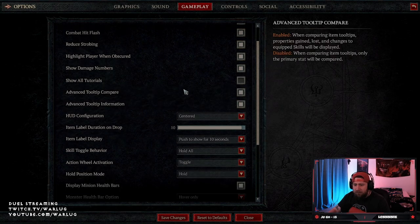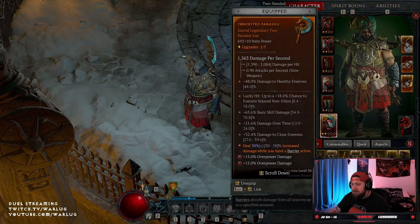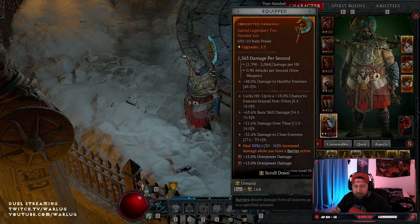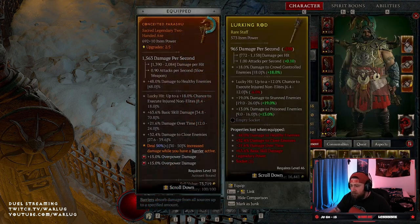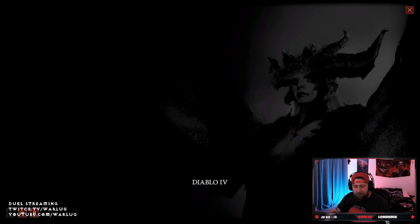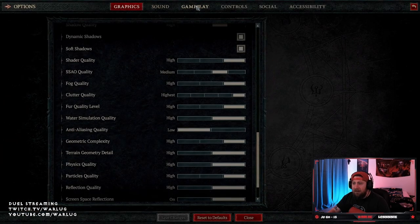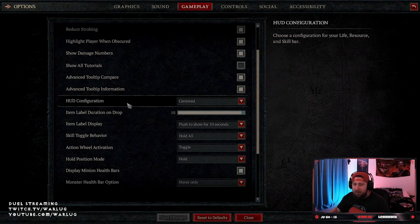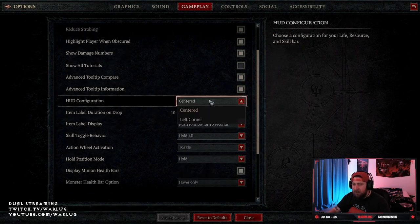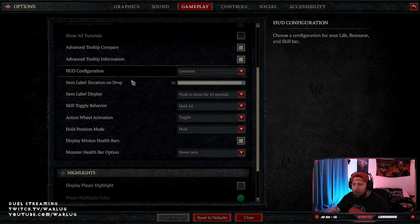Advanced tooltips — definitely show this one. This is the setting where when you're in your inventory highlighting an item and you compare with Shift, it will show you the actual percentage increases. Turn that advanced tooltip information on. HUD configuration I like centered; some people like it in the left corner. Item label and everything else I don't mess with.